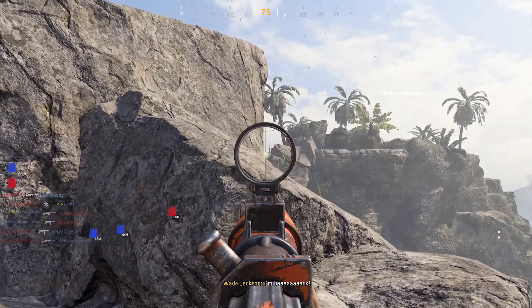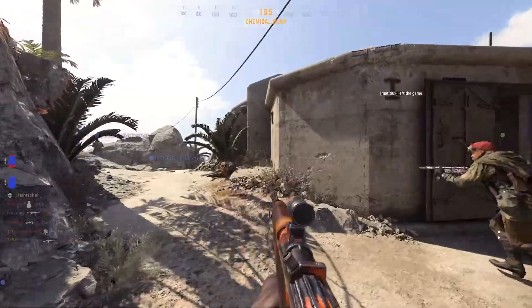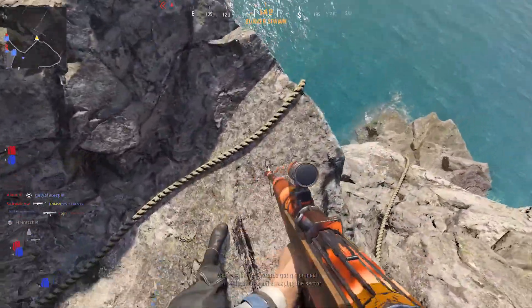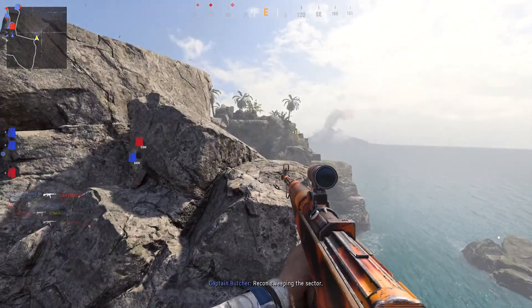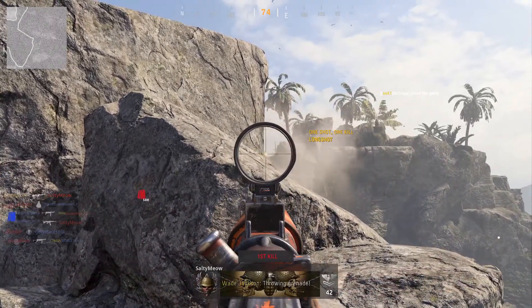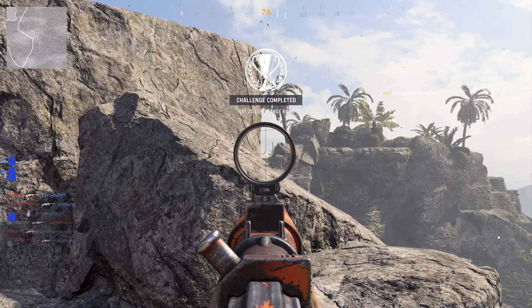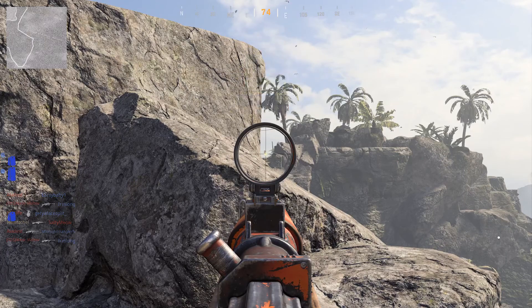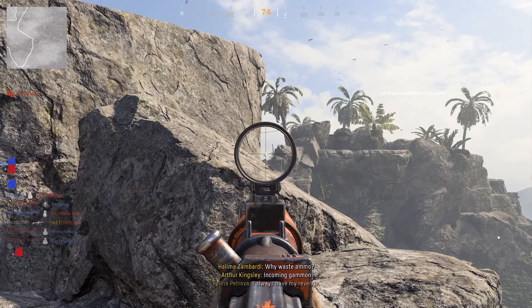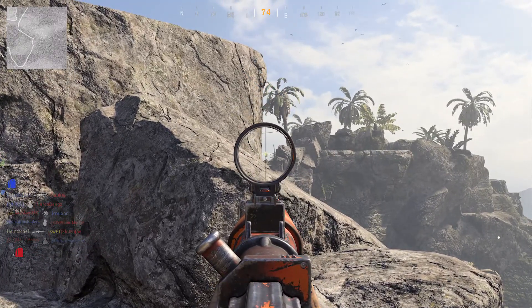If you're not good with marksman rifles, one thing I recommend is to use the perk Overkill on your class. Use either an AR or an SMG along with the marksman rifle that you're using — just use whatever gun you're comfortable with. Get 4 kills with the other weapon, then swap to your marksman rifle that you're working on, and then get the 5th kill for the bloodthirsty. Not all 5 kills have to come from the same weapon for the bloodthirsty — only the 5th one does. So yeah, get 4 kills with whatever weapon you want, swap over to your marksman rifle, and get the 5th kill. That's very important — you have to make sure you get the 5th kill for the bloodthirsty medal to pop up for it to count.